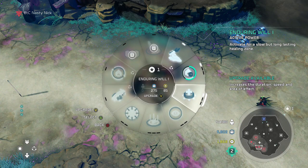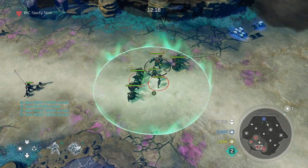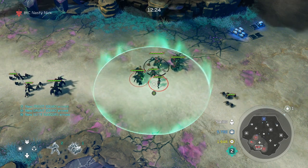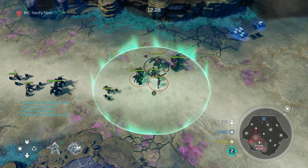Next we've got Enduring Will — activate for a slow but long-lasting healing zone. This is going to cover a good amount of space, as you'll see right here. It does take a little bit longer to heal, but I think it lasts for about 30 seconds and will include a lot more units, so it's helpful in certain scenarios.